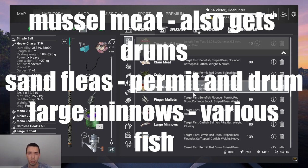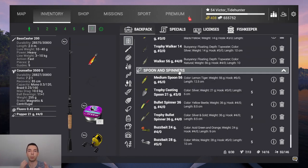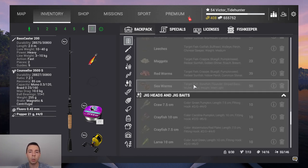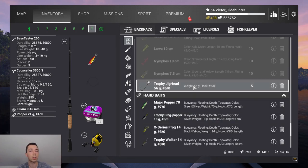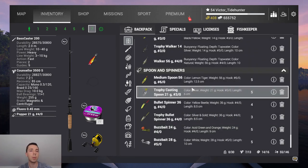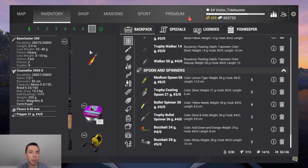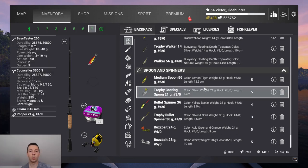We have lures for big fish and lures for bass and carp. Bring some casting spoon, mini spoon, bullet spinners, trophy lures, walkers and poppers of all kinds, and also crayfish, larva, nymphs. Play with all these combinations and use them the right way — it works. What best works for carp and bass is the popper 4-0. Alright, let's just get on with the fishing.